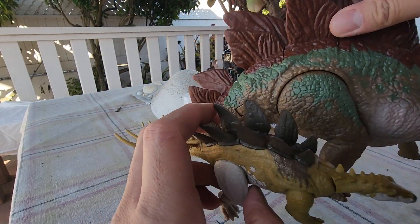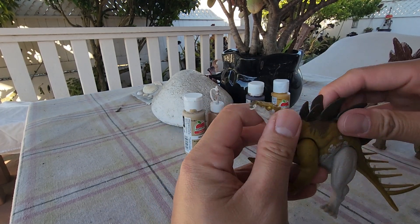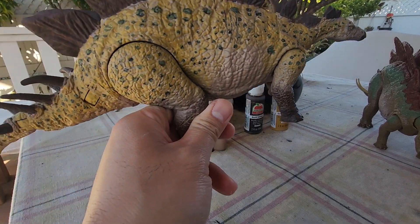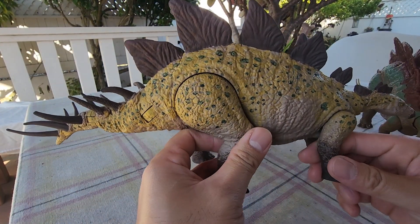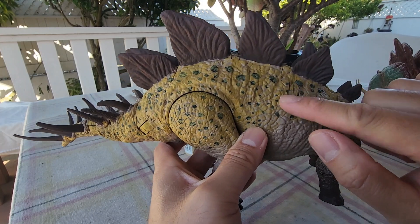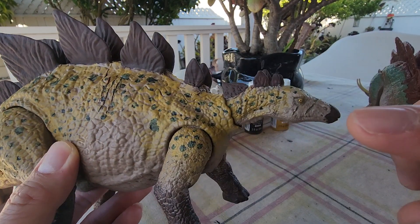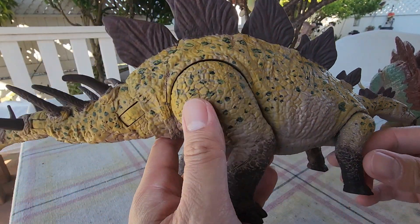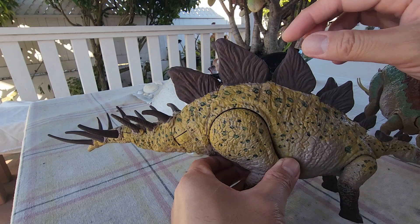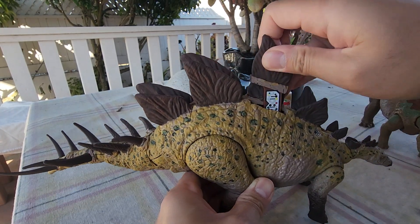I made a bigger version of the Craterosaurus — I call it the Grand Craterosaurus. Here it is, my latest hybrid. I gave him some epic battle damage right here, I just carved it earlier. Look at the face — I gave him some battle damage there as well. It still works: if you swing it, see, it still swings. Here's the DNA scan — it's still the same.